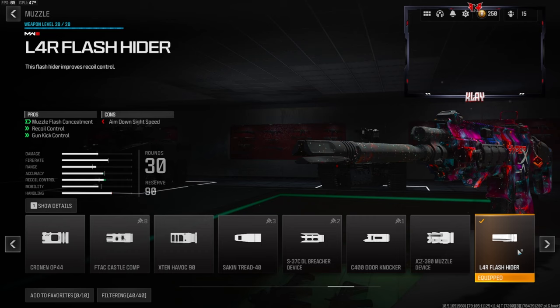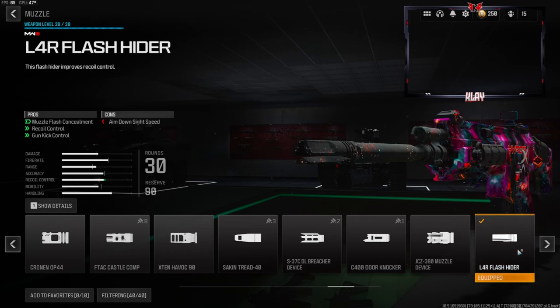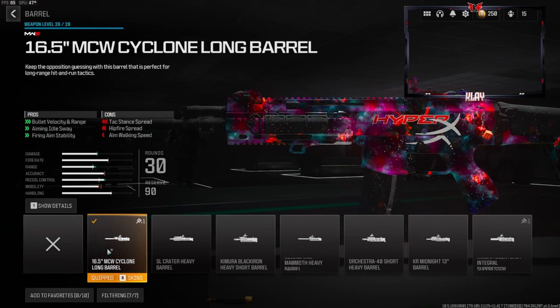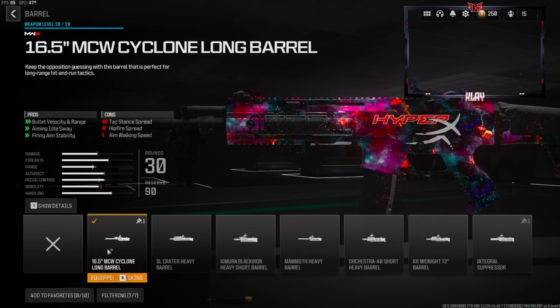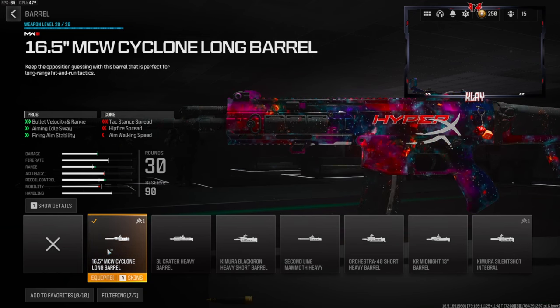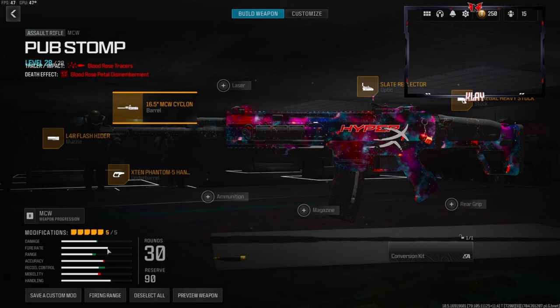Over on the muzzle we're going to be going with the L4R flash hider — this gives you muzzle flash concealment, recoil control, and gun kick control. This is probably my favorite muzzle to go with in the game right now. Last but not least, over on the barrel we're going to be going with the 16.5 inch MCW Cyclone long barrel — this gives you bullet velocity and range, aiming idle sway, and firing aim stability.